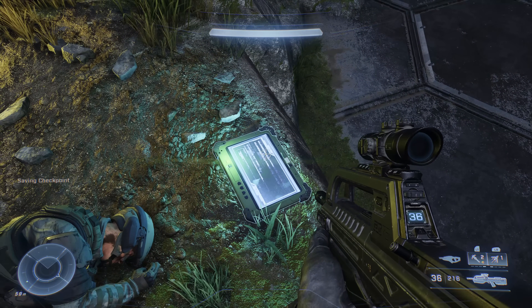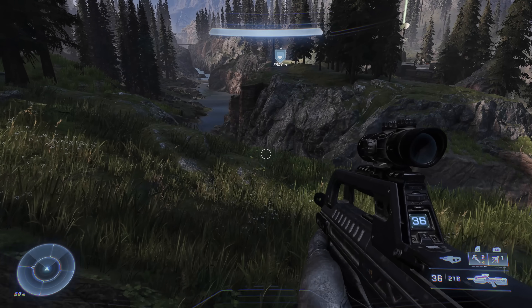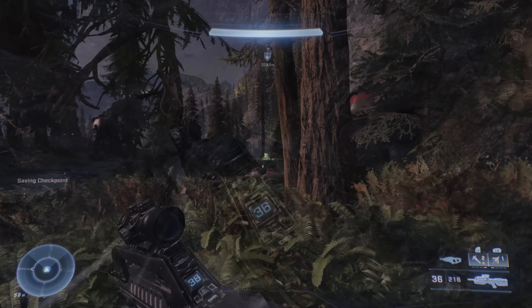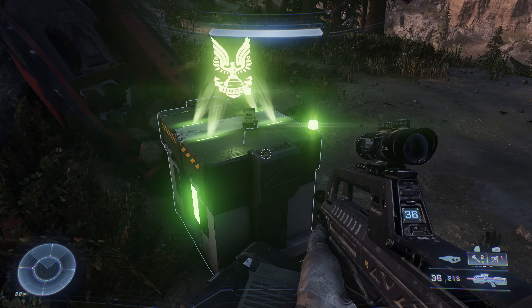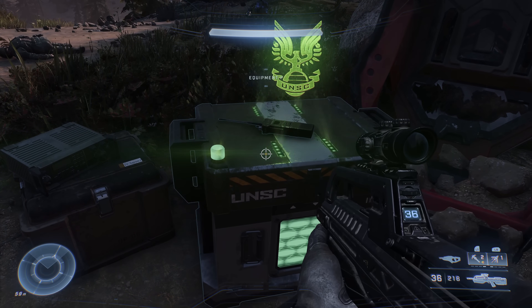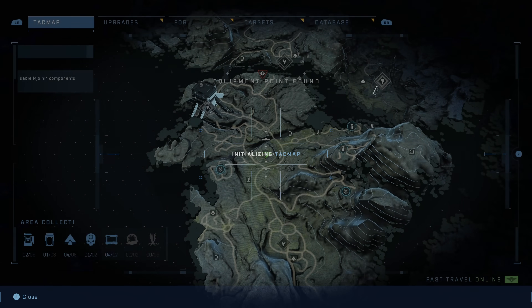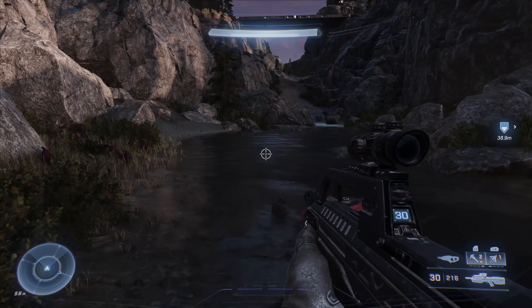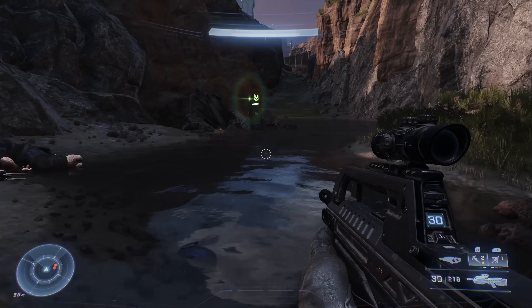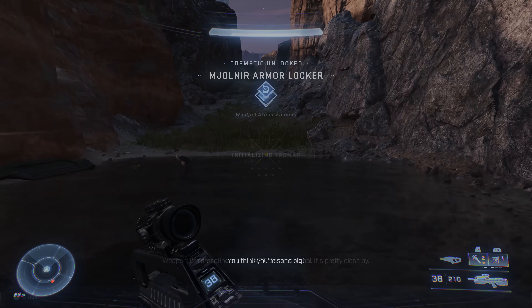Next is a Spartan core out in the middle of a field — set a nav point and head there. It's amongst a few trees up against a rock, with some Banished drop pods nearby. Sometimes there are live enemies here. Grab the Spartan core, then jump back into the same river for another Spartan locker. Add a nav point, take out any nearby enemies, and open the locker sitting in the river.